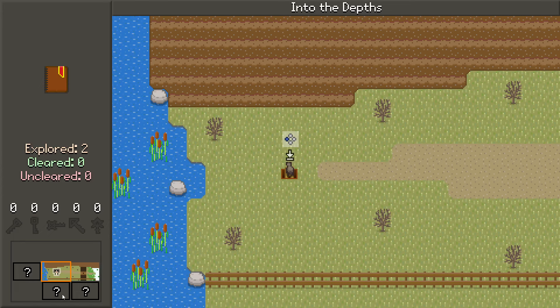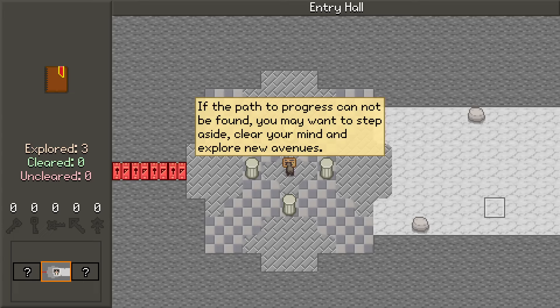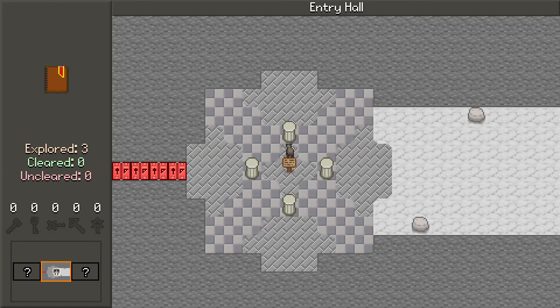There are rooms in all these places - these are places we might end up going. So that was a one-way ladder. That's a thing that's possible here. If the path to progress cannot be found, you may want to step aside, clear your mind, and explore new avenues. Okay, so I'm in the entry hall.